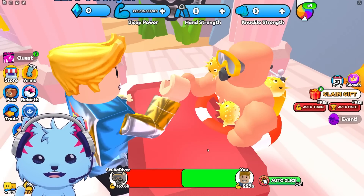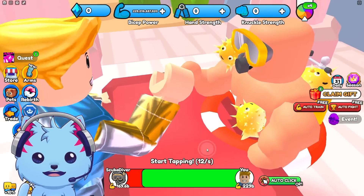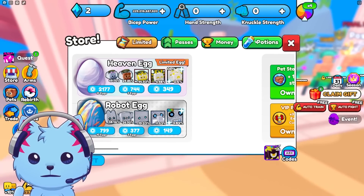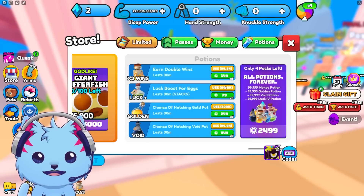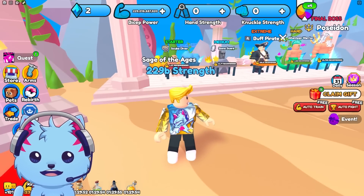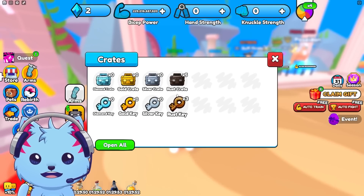Let's fight the Scuba Diver — we can actually beat this guy! Nice, we got a bunch of wins. Now I need to activate my wind potion and some other items. Oh wait, there are codes, and there's a new thing — arms crates!